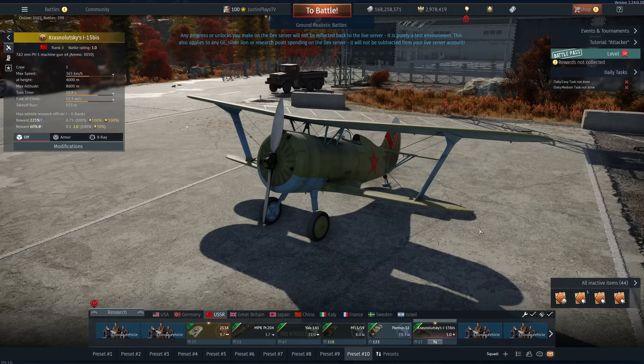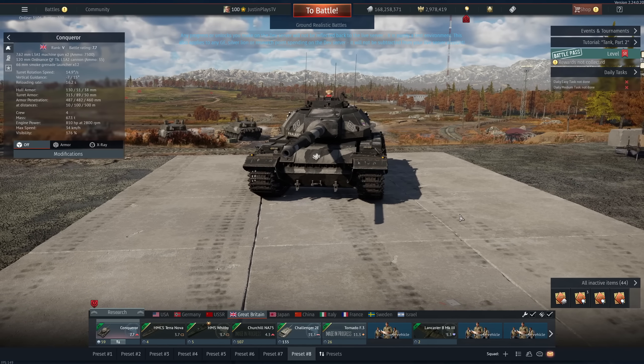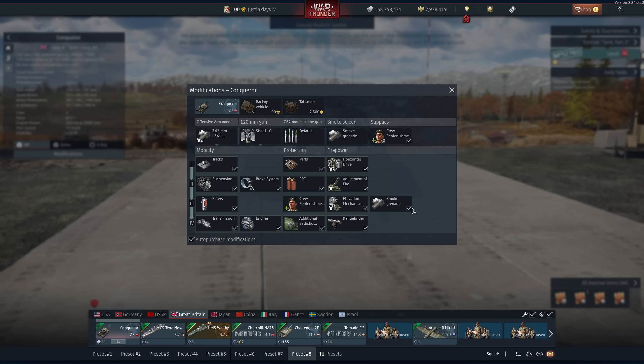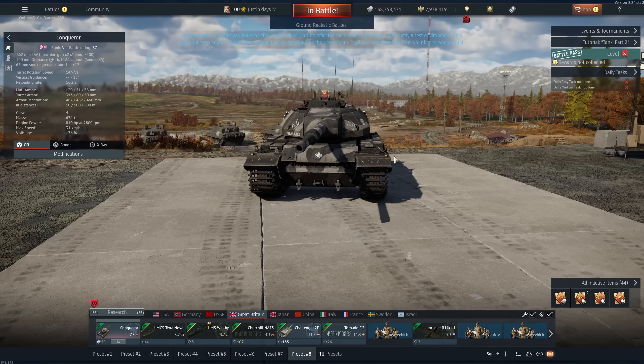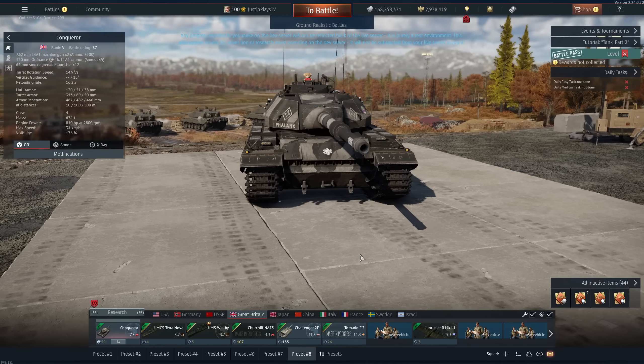Now off to the British — they get something very nice. Starting with the Conqueror, which got a significant buff — so much so it'll get its own video. At battle rating 7.7 it now gets 487mm of flat penetration, 393 at 30 degrees, and 136 at 60 degrees. There's a lot of flat things to shoot at around this BR and this shell type is no joke. The Vickers as well as the Centurion Mark 10 also got a buff to their APDS — APDS in general in War Thunder got a new algorithm or formula update, and now they're really damn good.